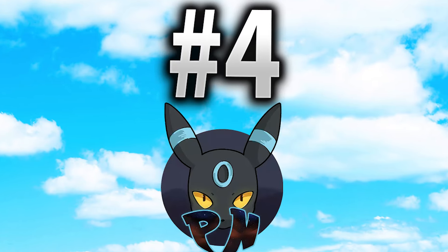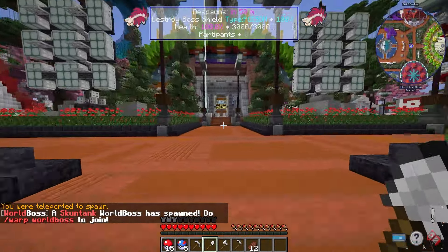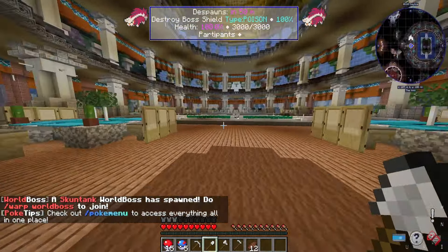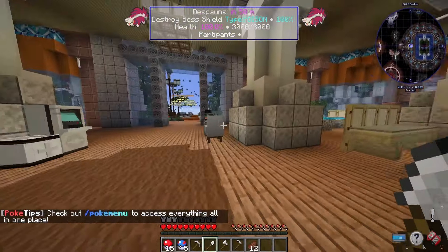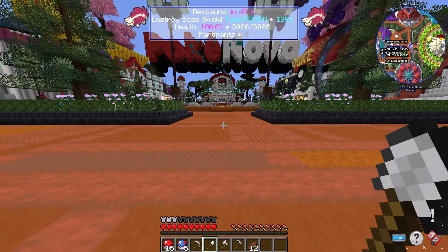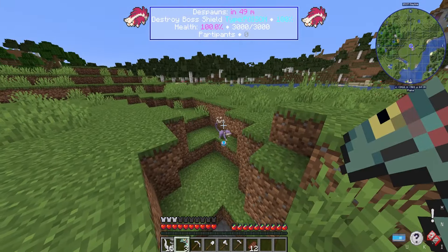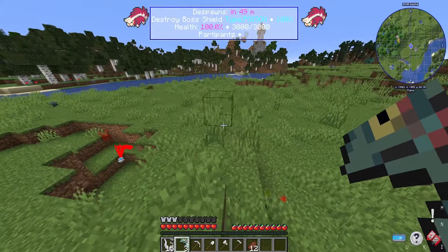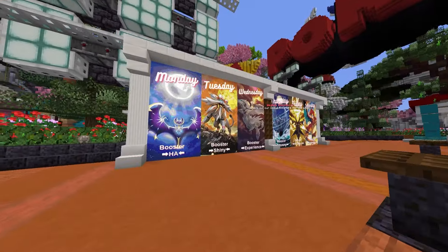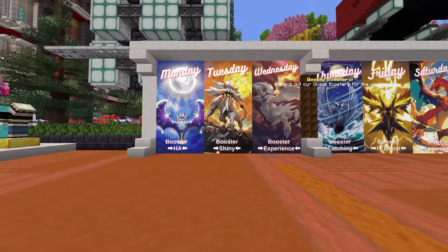Number four is PokeNova. PokeNova is owned by one of our admins, and I brought him on our team because of how great his server really is. One of the unique features I enjoy is their PokéSnap minigame, where you take pictures of Pokémon and sell those pictures. This Pixelmon feature is usually only cosmetic, but PokeNova makes it a legitimate way to earn money. They also have seasonal maps with new quizzes, battle towers, texture Pokémon, and more.